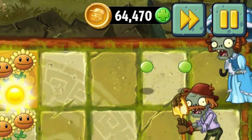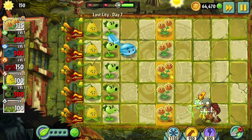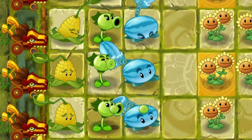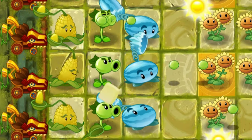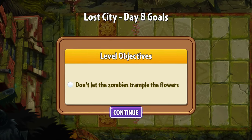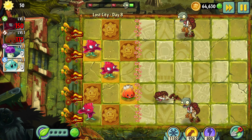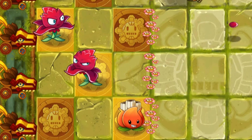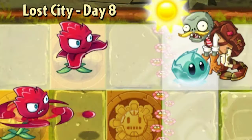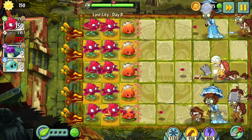Day 7 – Here is another problem: the Paracel zombie. To deal with her, I had to take a Repeater and plant a column of it to make sure the Paracel zombie wouldn't eat my catapults. The Kernelpult, Repeater, and Winter Melon are an amazing combo for that world. Day 8 – Don't let the zombies trample the weird flowers. On my first attempt, I tried to beat it without Iceberg Lettuces, but that was impossible. On the next attempt I used them and everything went fine.